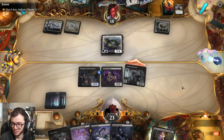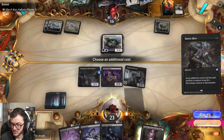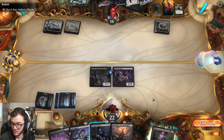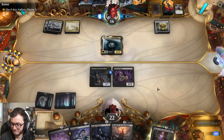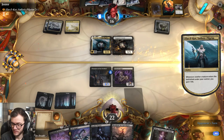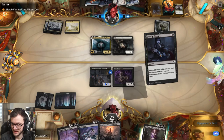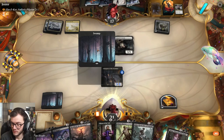This gives us a treasure. We'll attack with this guy - he probably won't trade - nope, brilliant. Then we'll sacrifice him to deal with that. We'll pass and see what our opponent does. Should I Deadly Dispute this? Probably best. We'll Deadly Dispute now, get rid of him, draw a bunch of cards, and get a treasure.